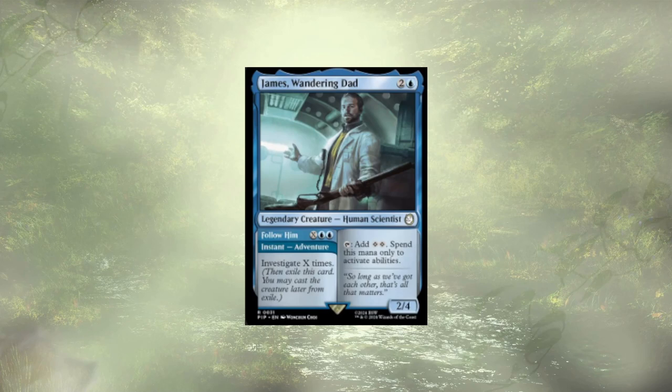Up next we have an adventure card: James, Wondering Dad, and Follow Him. Investigating X times is cool — our deck does care about how many artifacts we have, with a couple different metalcraft things. Clues are also good for extra card draw to sink into, which is what his main ability covers — tapping him for two colorless to spend on activated abilities such as cracking clues. He synergizes really well with himself and might end up in my Investigation deck from Murders at Karlov Manor, but I don't think he's gonna hang out here.